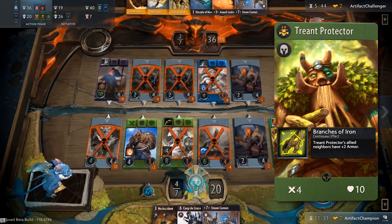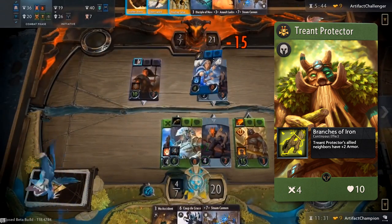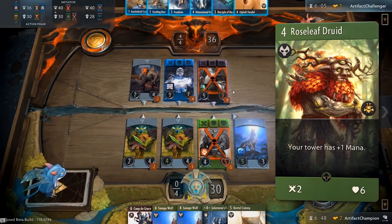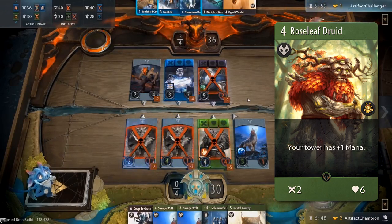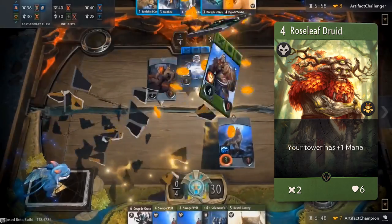This extremely powerful passive effect will allow you to make favorable trades against enemy units, as you will be taking far less damage. Triant Protector's signature card is Roseleaf Druid, which is a 2 attack, 6 health unit that costs 4 mana to play. When played, Roseleaf Druid will give your tower plus 1 mana, allowing you to play more cards than you normally could in future turns.